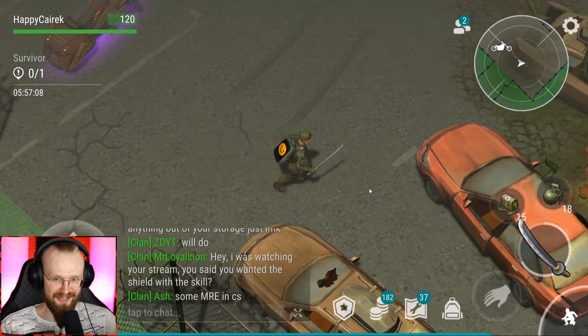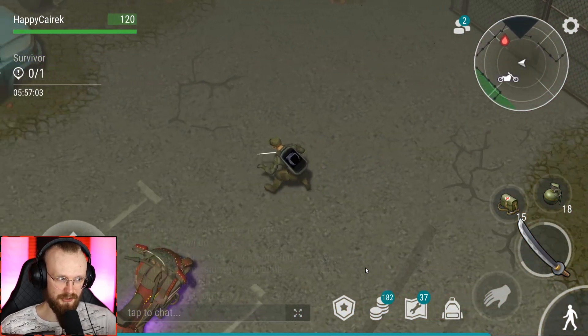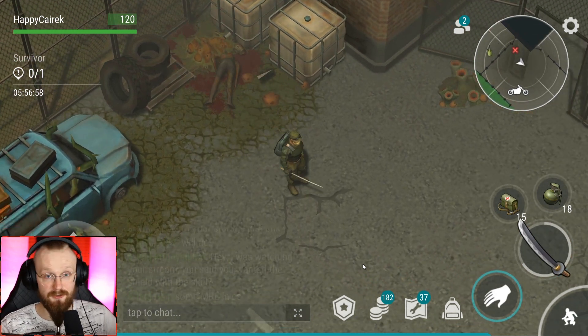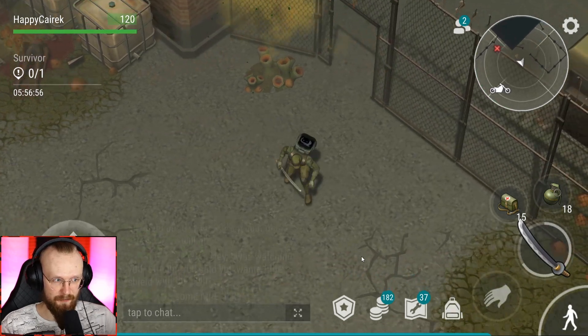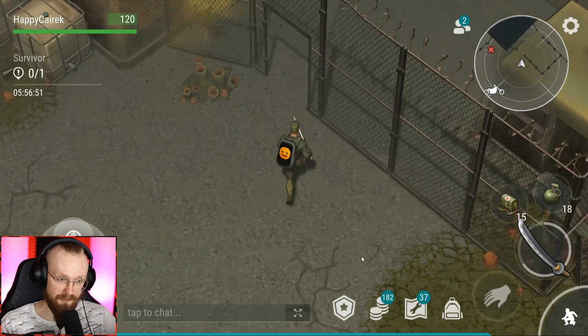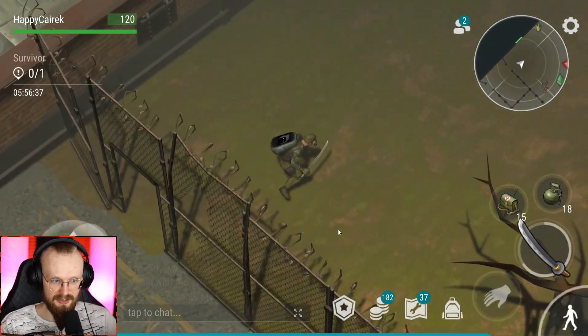Welcome to the Genesis outpost. I have to find the survivor - where is he though? I'm happy that developers added different scenarios, so each time you come here you won't have to do the same task, like 'kill five zombies' or 'chop down five trees.' Each time you come here you have to do different tasks, and I kind of like that. That gets Ike's approval.